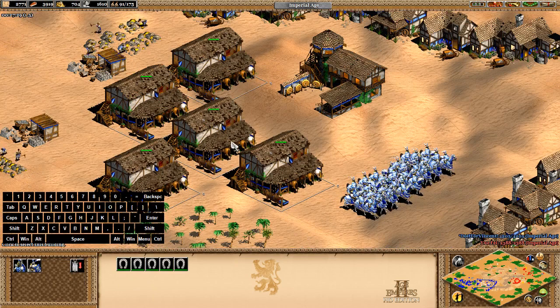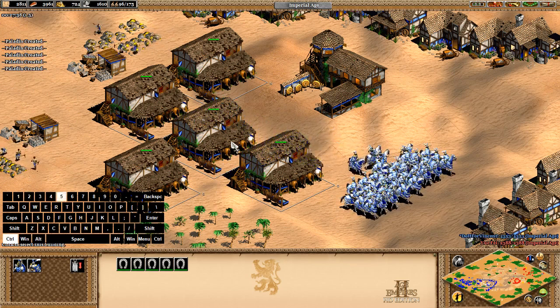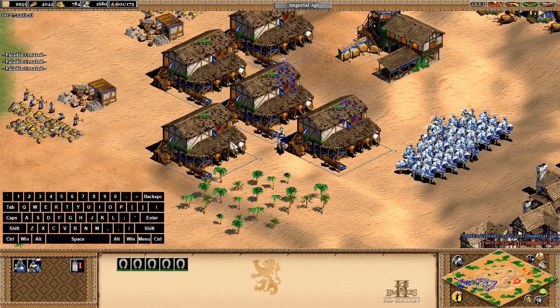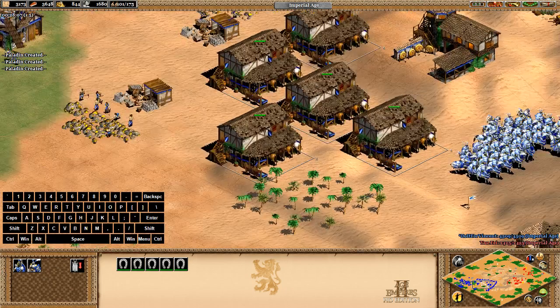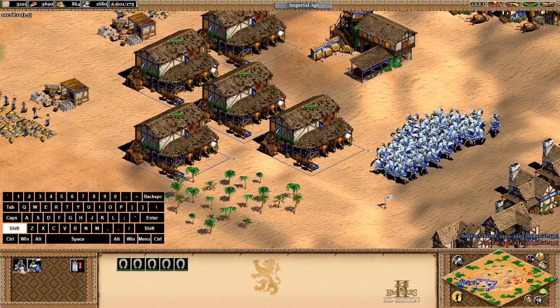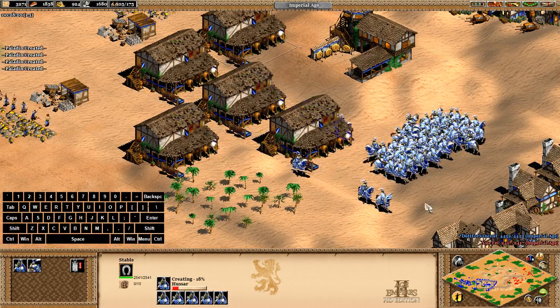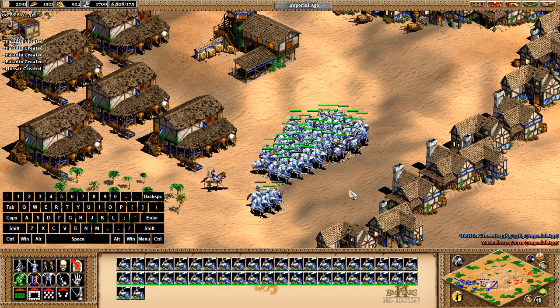So in short: control-group your military buildings by double-clicking to select them, holding Ctrl, and pressing any number key (1-9 — I've rebound mine to Q, W, E, I, but the default is 1-5). Press the number to select them, set a gather point with right-click, then either click or press A/S to make units, or hold Shift and press the hotkey to queue five at a time. You can start with nothing and end up with a huge army. Hope that was helpful!